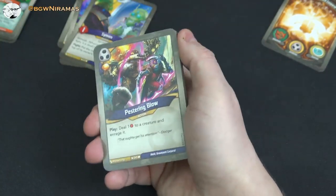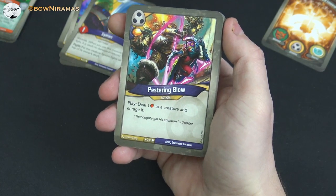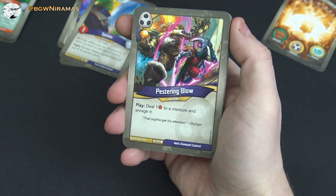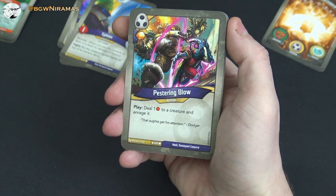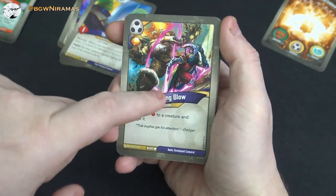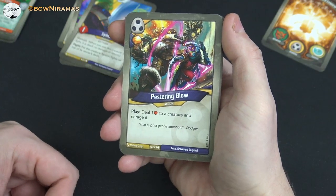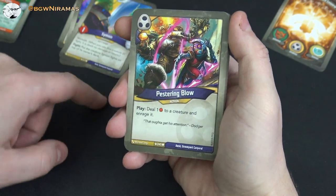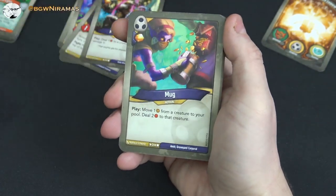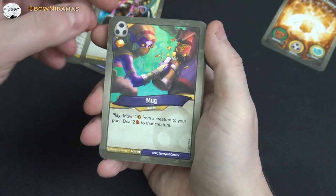Pestering Blow: free amber, play, deal one damage to a creature and enrage it. Enrage means that creature has to fight on its next activation — you can force opponent creatures with good actions or reap abilities to fight instead. Mug: free amber, play, move an amber from a creature to your pool and deal two damage to that creature. Good for taking amber off an exalted creature.